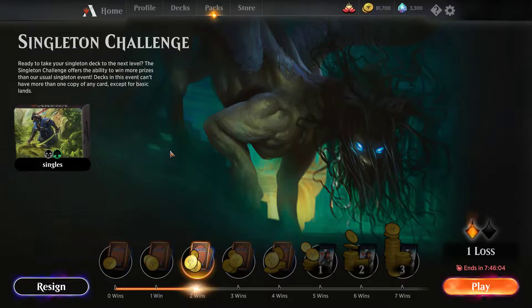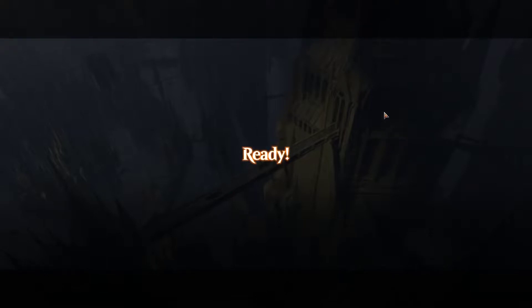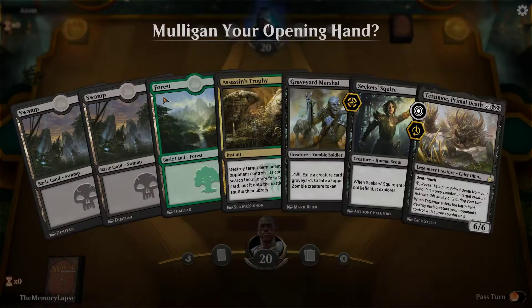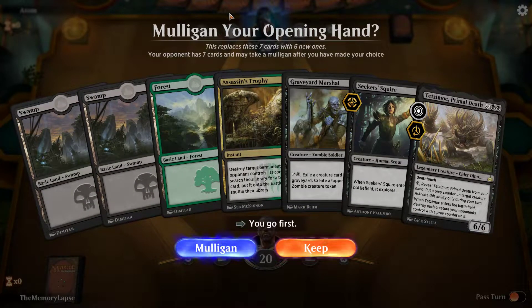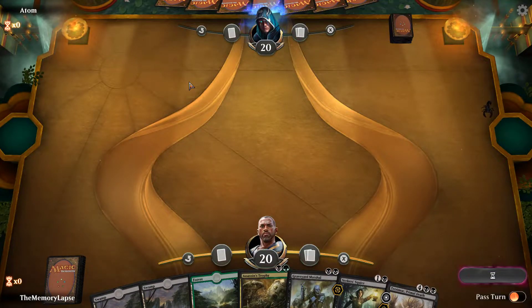What's going on everybody, we're back — it's your friend Will, this is the Memory Lapse. I only intended to post one Singleton video but we kind of gave up on this run — well, 'give up' is not the right word. We did not conclude this run yesterday before we stopped playing and I only have seven hours before this expires while I'm at work, so we're picking it up this morning. This is a green-black, more streamlined version of the Multirotha build — I decided to cut the blue to get the enter-the-battlefield tap lands — and let's see if we can get up to even on this one at least.